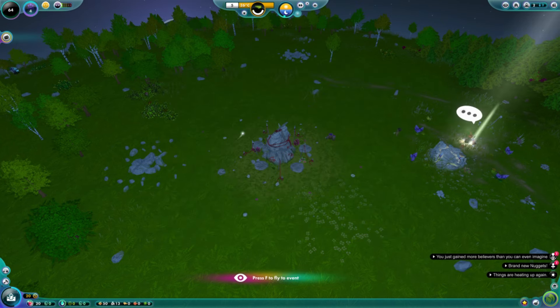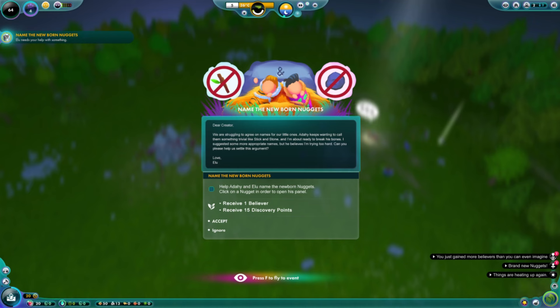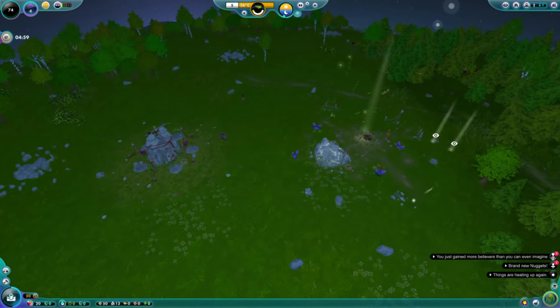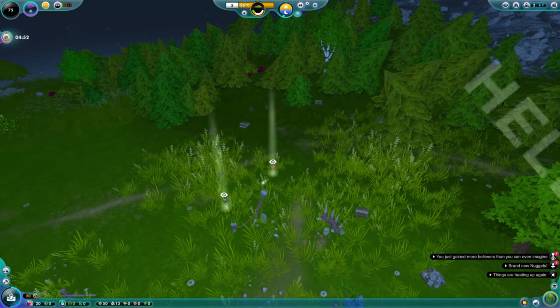A little baby nugget! We have another message from Elu. 'Dear creator, we are struggling to agree on names for our little ones — Adahi keeps wanting to call them something trivial like Stick and Stone, and I'm about ready to break his bones. I suggested some more appropriate names but he believes I'm trying too hard. Can you please help us settle this argument?' We will receive one extra believer and 15 discovery points for completing this. All we need to do is click on a nugget to open their panel, click into the name field, and change it. I'm actually just going to change their names — let's swap them.